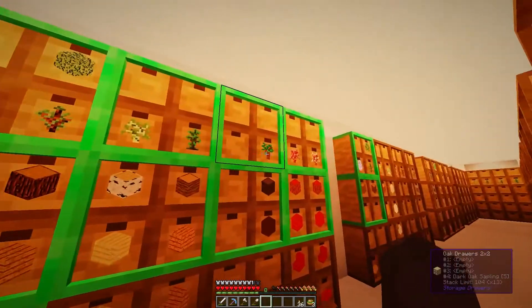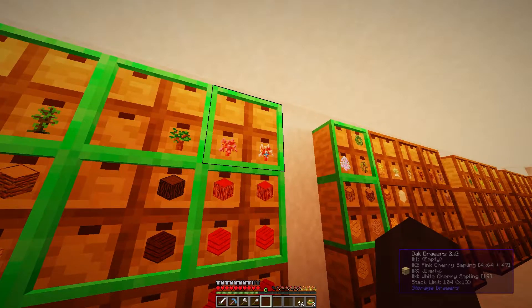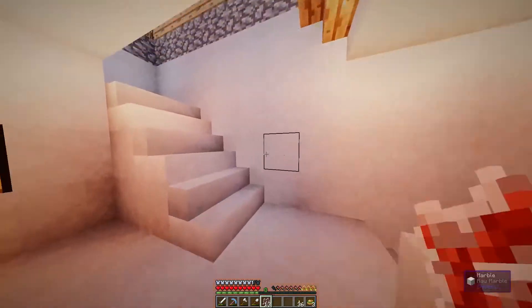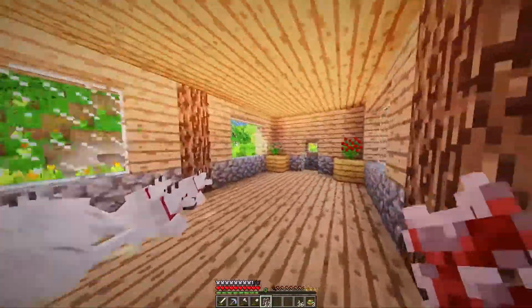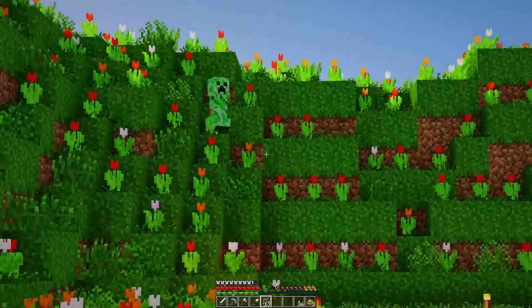But we need the saplings here. Look at that — almost five stacks of the pink ones and 19 white ones. I'm just going to grab a few. I don't think we're going to plant all of them, but we are going to plant some.